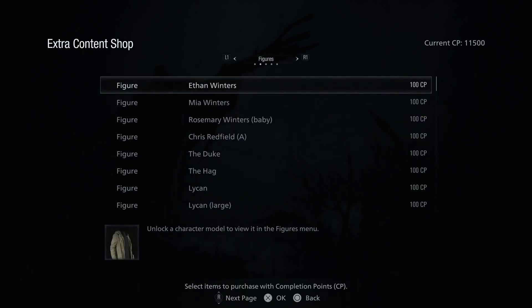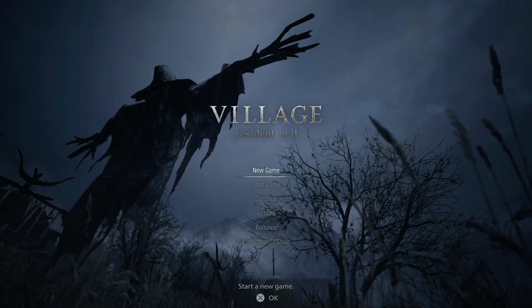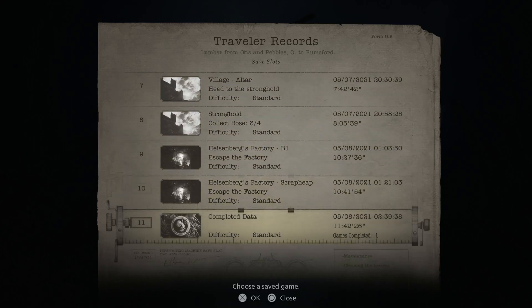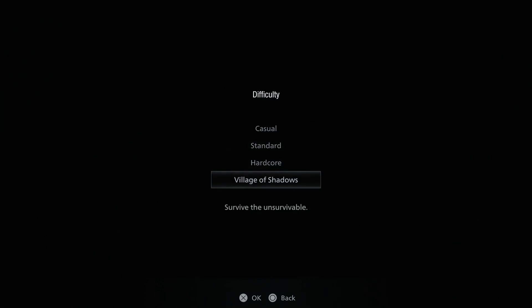I got infinite ammo unlocked and some special weapons as well. To actually load into the game with your weapons and bonus content, make your way to the load file on the main menu and select the previous save data from the completed game. It's going to ask you which difficulty you want to play, and that's where you select Village of Shadows and load into the game.